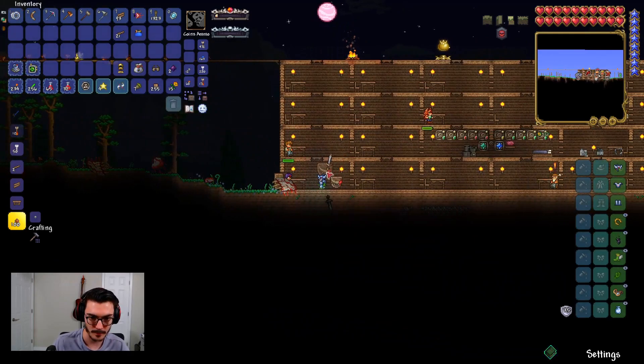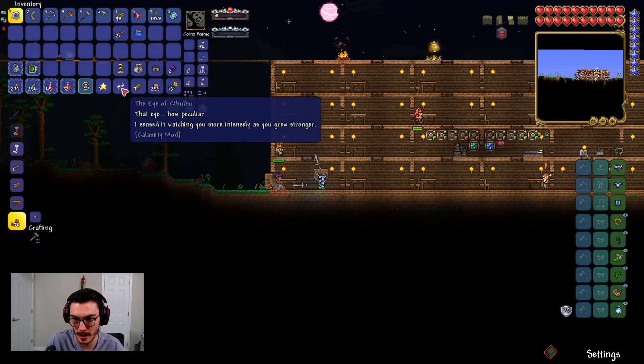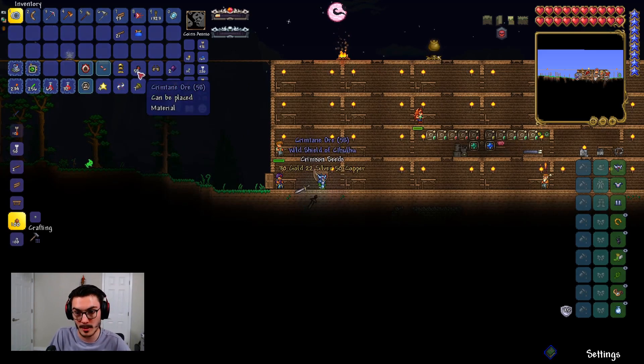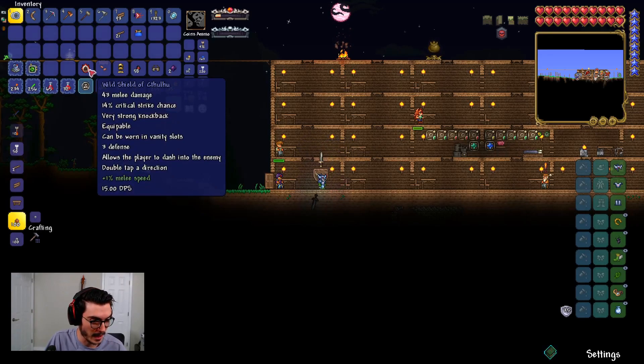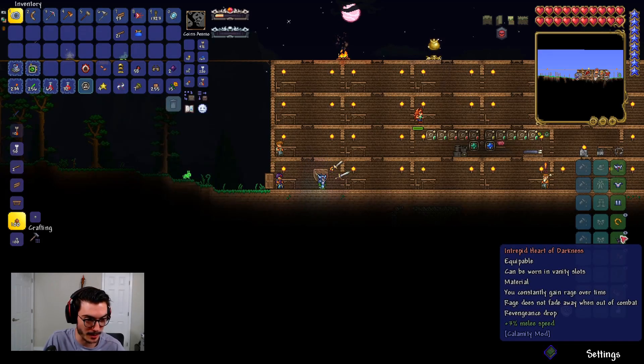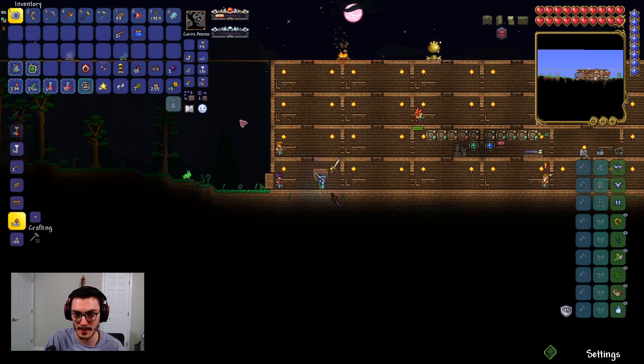We even got a trophy! And we got the Shield of Cthulhu — how peculiar. It spawned on its own twice during this episode, which is pretty annoying. What do we want to get rid of now? Do I get rid of the Feral Claws? Do I get rid of the Heart of Darkness? Not sure why I called it 'anti-darkness.'